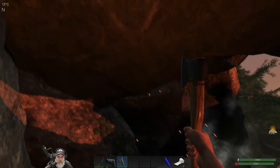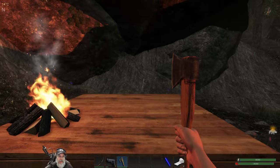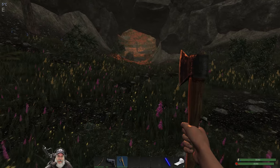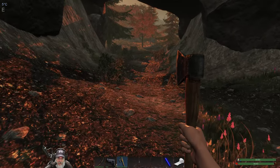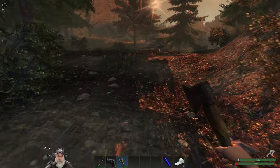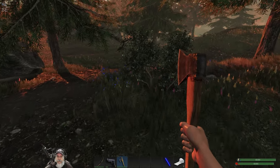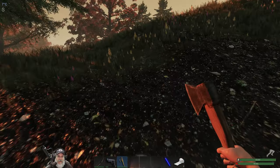Welcome back everybody to Subsistence, I'm an old guy gaming and this is our second episode in our new let's play series. It is now morning and I have stoked the fire. One of the things we're going to need to do fairly soon is put up what's called a Base Control Unit - a BCU - and when we do that it opens up more crafting and higher level items.